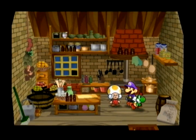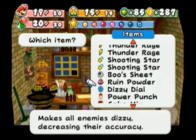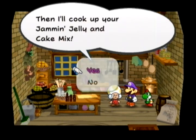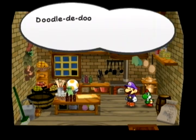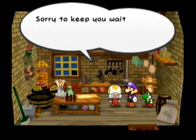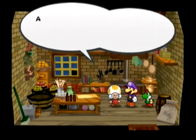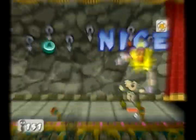I counted my Ultra Shrooms and Jamming Jellies and realized I'd have to buy 2 Jamming Jellies — I got one from Charlieton since that's cheaper than the store in the Rogueport sewers. Combining the Jamming Jelly with Cake Mix we get the Jelly Candy: 64 FP! Good way to extend the Jamming Jelly for more coins.